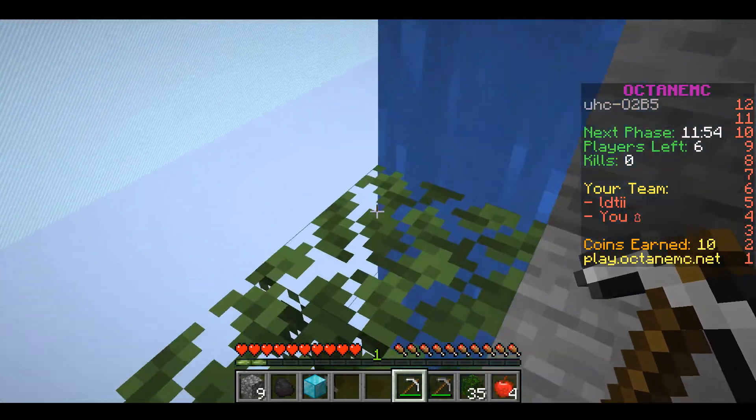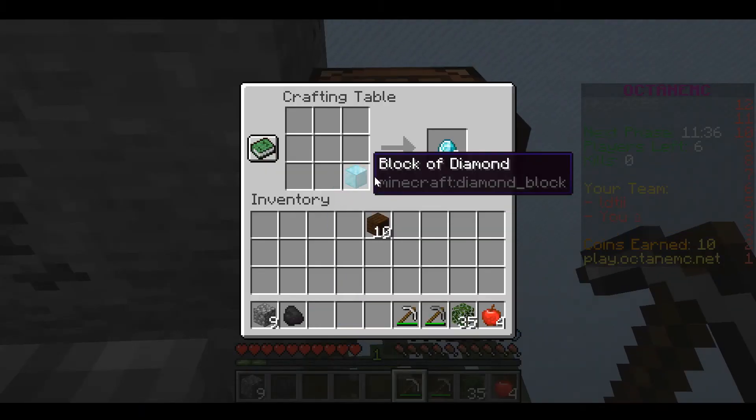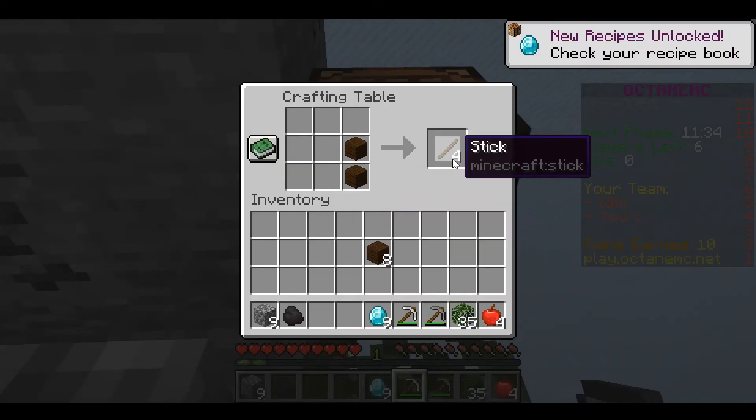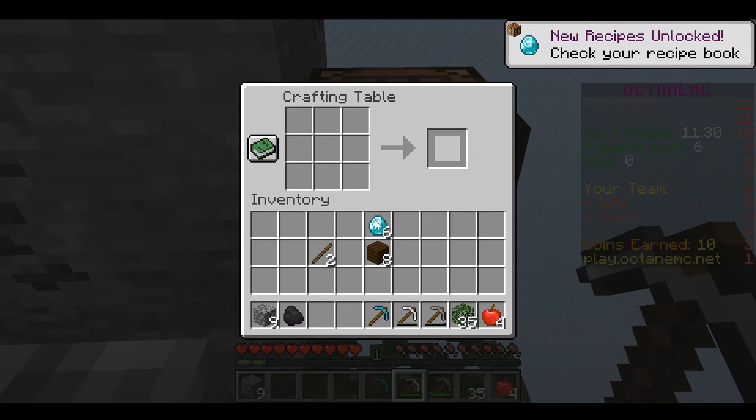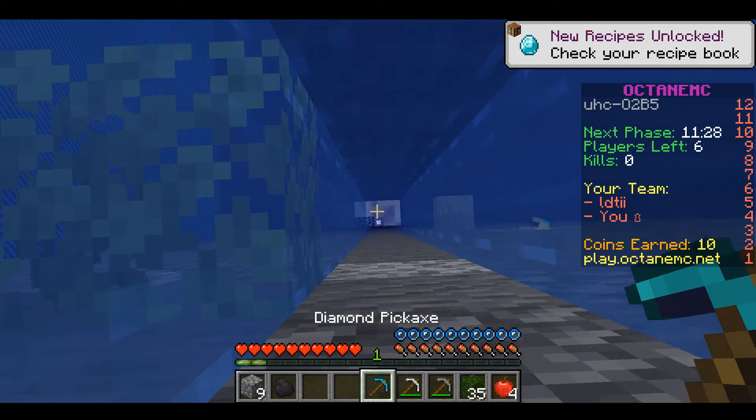When you get to the crafting table, you need to craft a diamond pickaxe. Once both of you have a diamond pickaxe, one person goes to the mineshaft and gets some iron for an anvil.